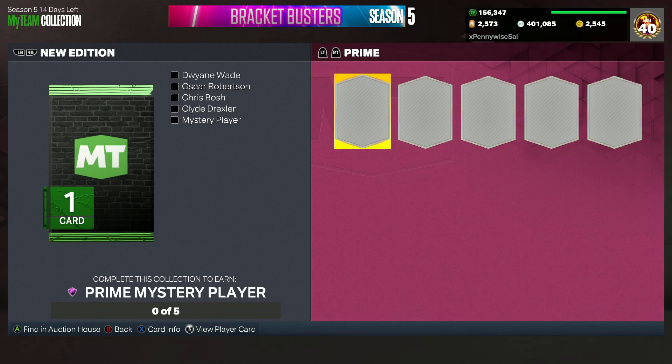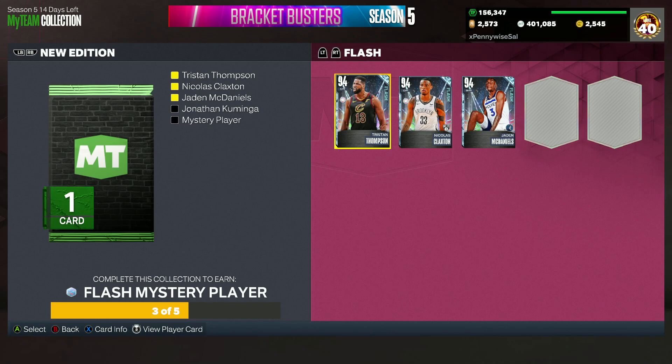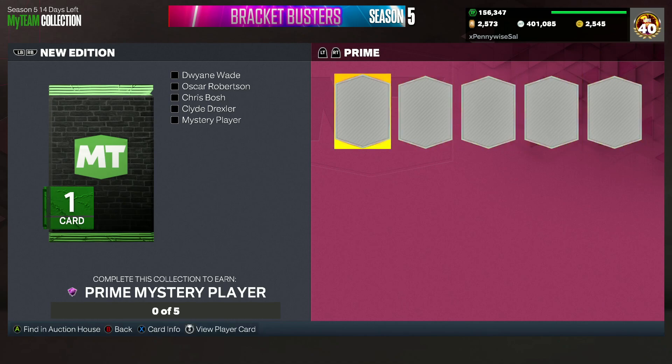Now for my predictions — and I want to hear your thoughts too — starting with the Prime Dark Matter lock-in, I believe this has to be a top-tier name. I think it's got to be a Kawhi Leonard, a Wilt Chamberlain, a Hakeem Olajuwon, or a Bulbul. I don't think they'll do a Shaq, a Luka, or an MJ. I could maybe see a Thon Maker type of card.